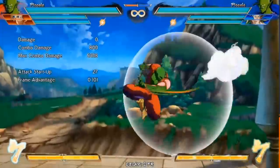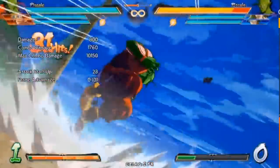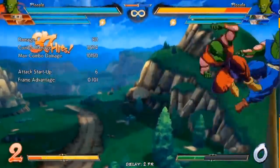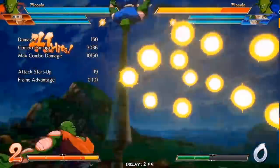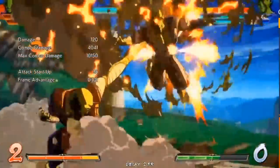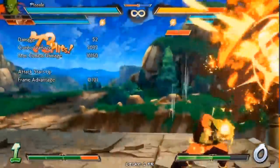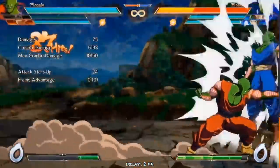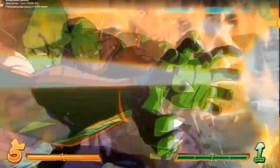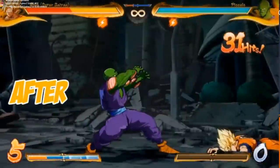I'm still not entirely sure if I'd place him as the character that improved the most, but pretty much all of these are meaningful buffs — other than the small Hellzone Grenade change where it will no longer explode if the attack is successfully reflected, which is really just a small visual mix-up that's gone from your opponents now. I think that's fair. Piccolo players are going to be more than fine with the rest of these buffs — what a win for Piccolo players.